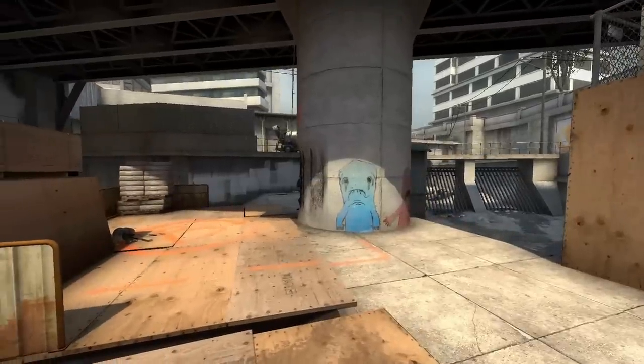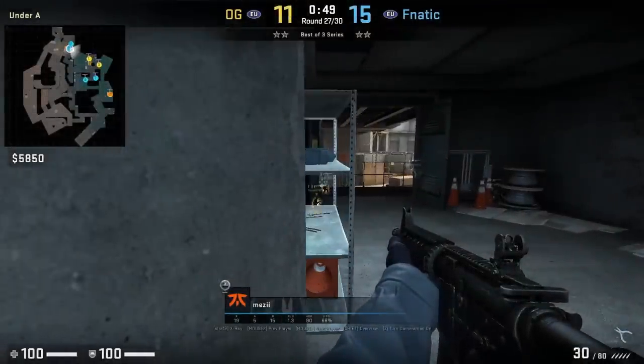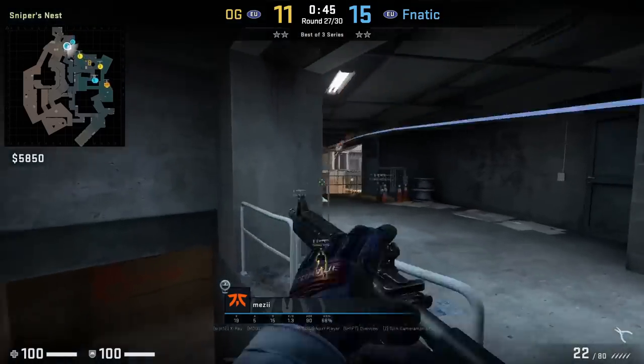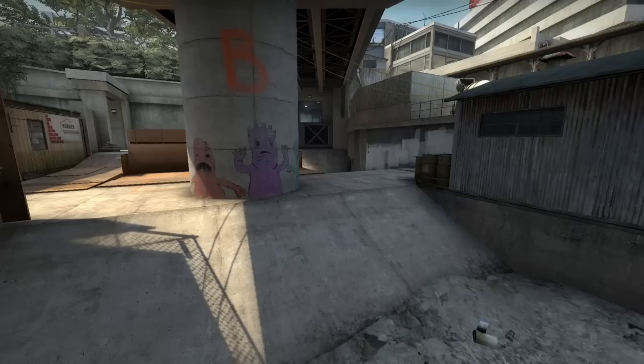Mezzy with an off angle on the railing inside heaven, peeking through the shelf to hold the monster push out past the pillar. He gets flashed off the angle, then goes back to hold the same angle where he spots and tags Nexa. From Nexa's POV he was looking elsewhere and gets his health taken down, but he couldn't spot Mezzy at all.